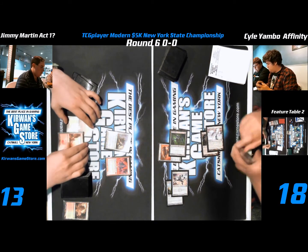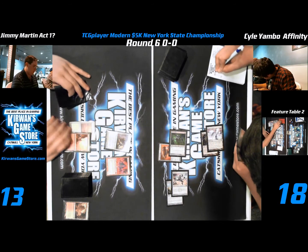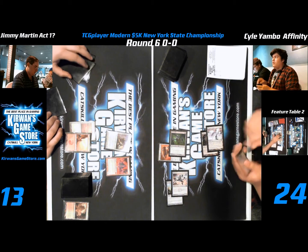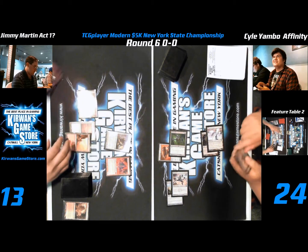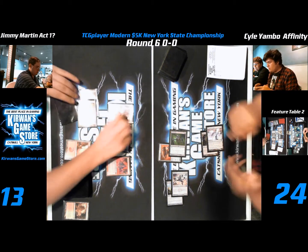Kyle goes to plus 6, so 24. Jimmy's deck looks way more fair. The affinity list is very stock: 2 Prezi, 4 Heartbound, 4 Springleaf, 4 Mox, 2 Memnite, 3 Overseer.